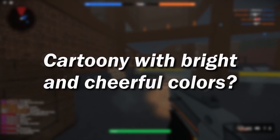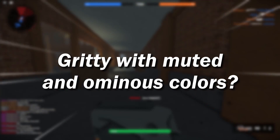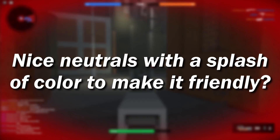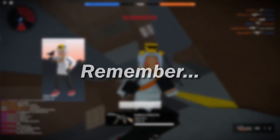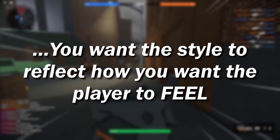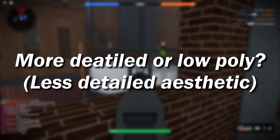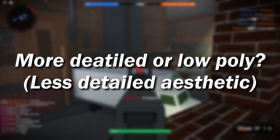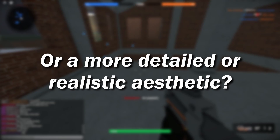Your style could be cartoony with bright and cheerful colors, or gritty with muted ominous colors, or just some nice neutrals with a splash of color here and there to keep things friendly. You want the style to reflect how you want your player to feel. You'll also want to decide the detail of your style — so are you going for more cartoony or low poly with less detail, or are you interested in a more detailed or realistic aesthetic?